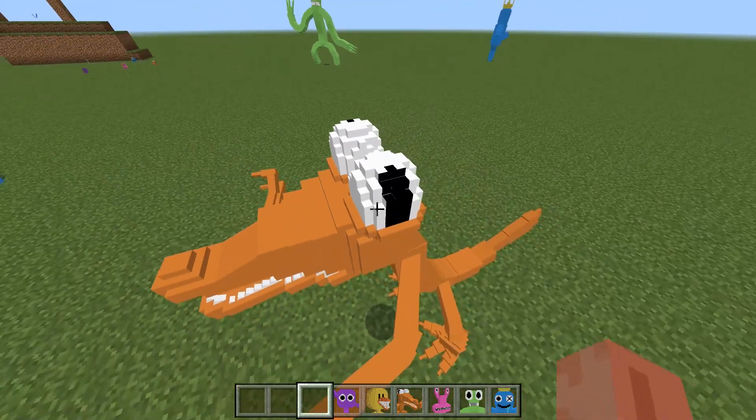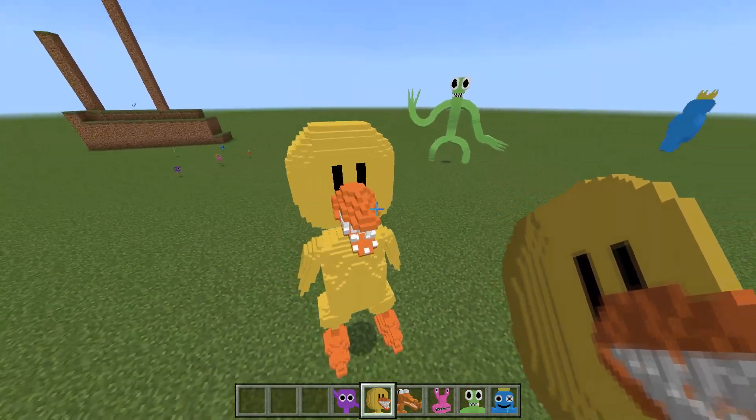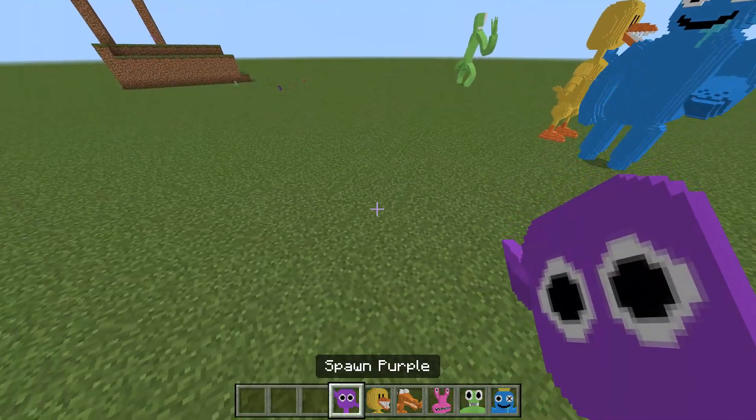By the way, Orange's models are really funny, especially the eyes. Okay, next one is Yellow. Yellow is funny too — I think he's a bit too big, maybe he should be smaller.